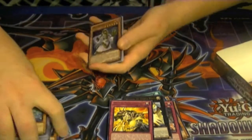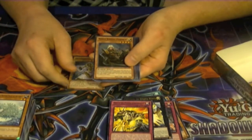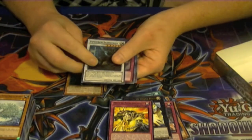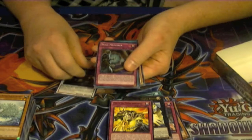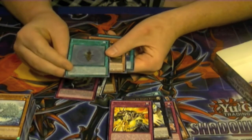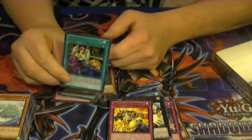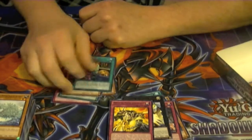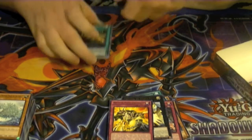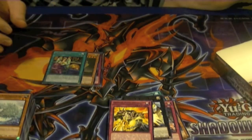Alright, so for holos from the box: for super rares we have Gravekeeper Shaman, Noble Knight Purdyr, Sylvan Flower Knight, Powered Inzektron, Skill Prisoner, and Rank Up Magic Astral Force — that looks really cool. Ultra rare Bujin Arasuda. And our secret rare for the box was Shared Ride. Don't forget to like and subscribe, buttons down below. Leave a comment on how you think I did on box number one. This is Anthony slash Hidden Dragon signing off.